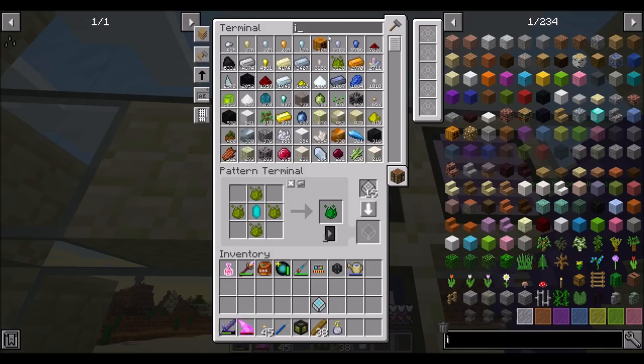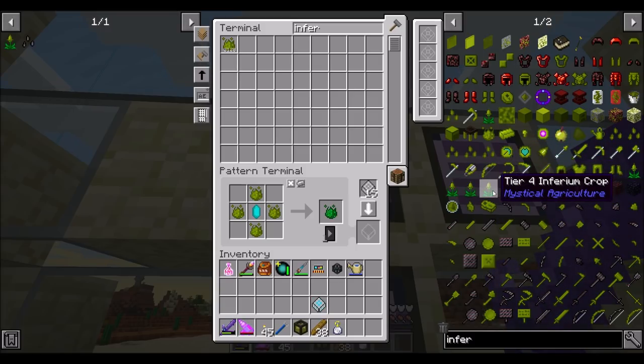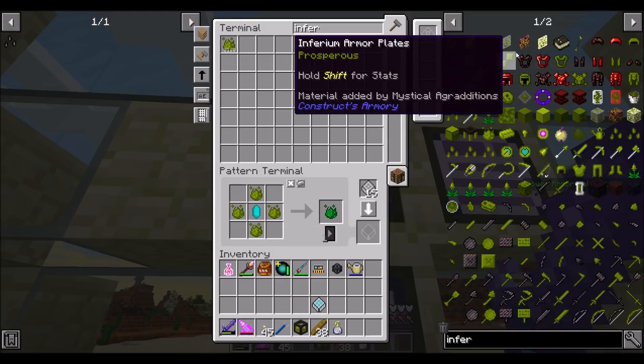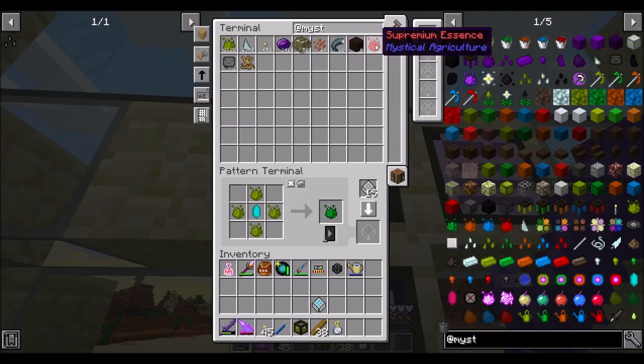We have some Inferium. Wouldn't call it a great amount, but we should probably look at making Inferium crops while we're at it — a good Inferium crop like Tier 4-ish, Tier 3, Tier 2. Tier 5 is pretty expensive. Mystical Agriculture — we should have a few of these Supremium Essences courtesy of killing the Wither a little bit ago.